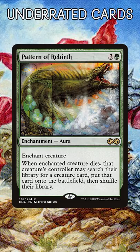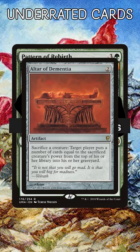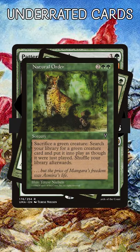Pattern of Rebirth. This is one of the strongest enchantments in the entire format, but it doesn't see much play. If your deck can sacrifice creatures and you play a special monster that can close games, get this card in your deck. Think of it as Natural Order that can grab any creature.